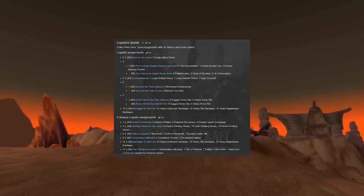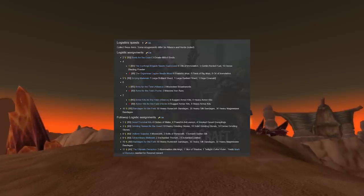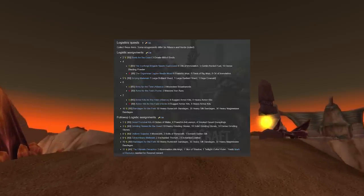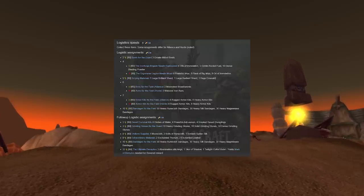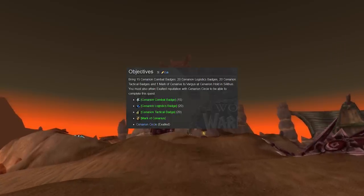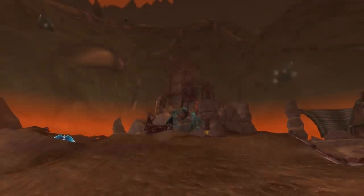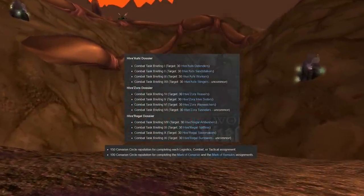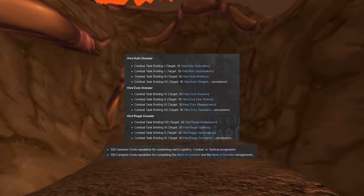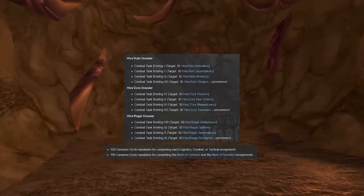There are also quests involving the reputation that lead to epic item rewards attainable outside of raiding. But to get those rewards you need to do a pretty intense series of quests. First you need to complete the field duty quests, which allow you to pick up dropped tactical, combat, and logistics quests off enemies. You need to farm those over and over until you collect all the different combat, logistic, and tactical badges. Those quest items give you kill quest briefings that ask you to kill tons of bugs all over Silithus, including those elite bugs in the underground tunnel systems.